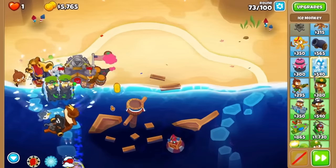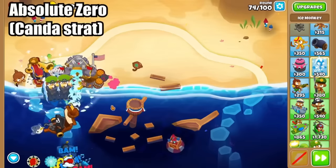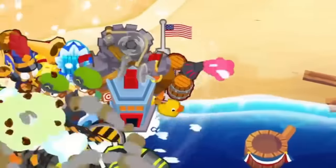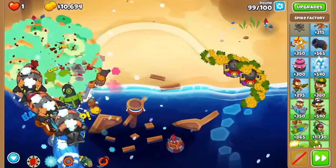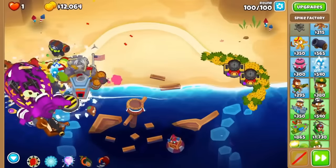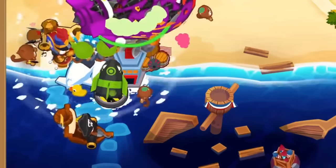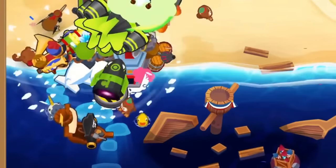And the weirdest strategy of them all that is surprisingly good is the 250 absolute zero paired with a primary expertise village. When together, the absolute zero's ability becomes incredibly short, letting it stall just about every round, and the primary expertise chips away at the blimps and ceramics. Just look at how slow we made those fortified DDTs on round 99 — the ability was back up by round 100. That is absolutely ridiculous. The only other things you need are some spike balls at the end of the track for miscellaneous cleanup and some single target damage for round 100 — the mob eliminator is typically the way to go. Let me know any weird strategies I did not cover, and maybe we'll make another one.